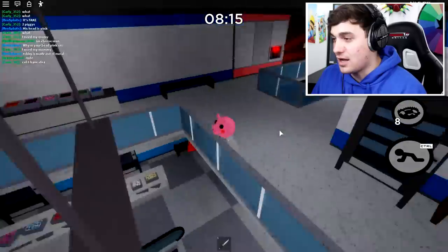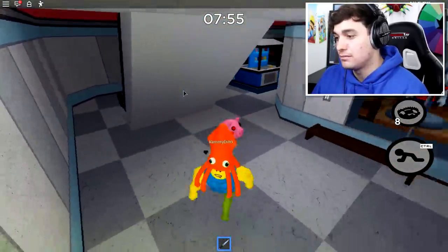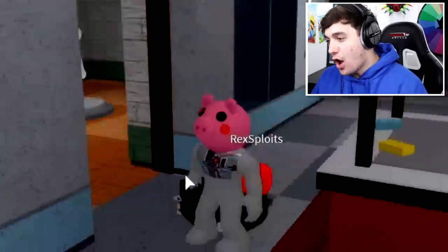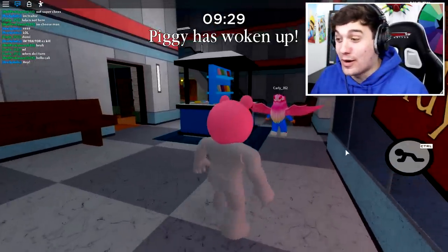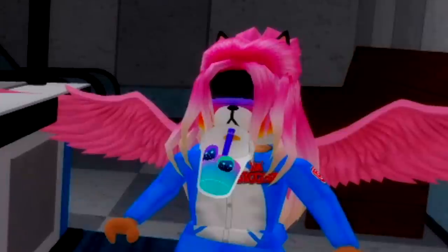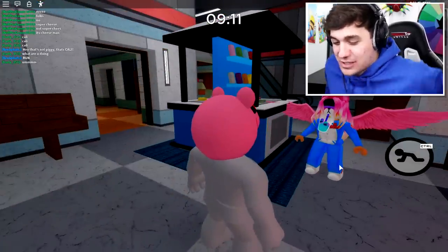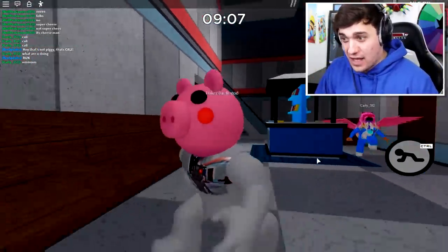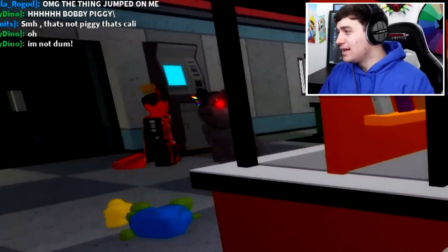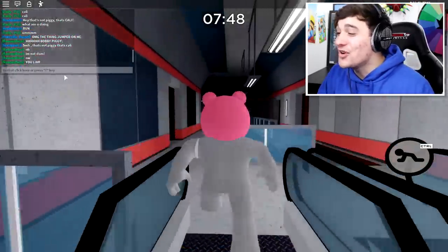Which way are you gonna go, punk? I can play this game all day — well, actually I can't because I'm supposed to be trolling people. Rami, how could Piggy do this? Wait, I thought I could stop people but it doesn't work. Rex, I'm a real Piggy — see, only a real Piggy could do that! I'm sneaking up on Carly to jump-scare her. Rex — that's not Robby, that's Carly! Rami just died — he thought that was me. Oh my goodness, Rami, you're such a flipping randy.